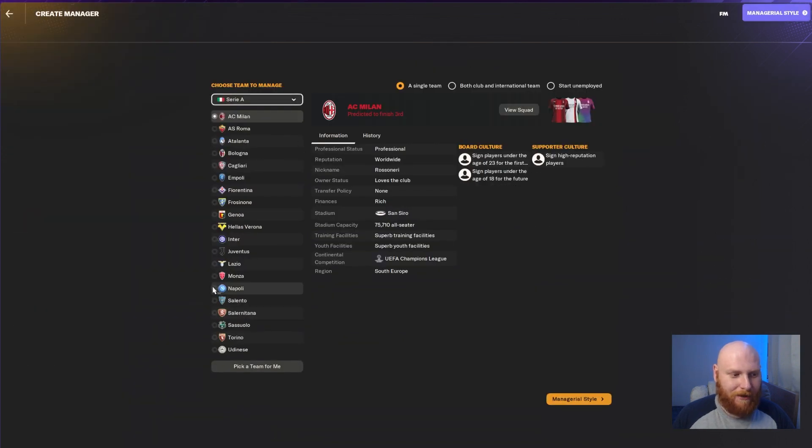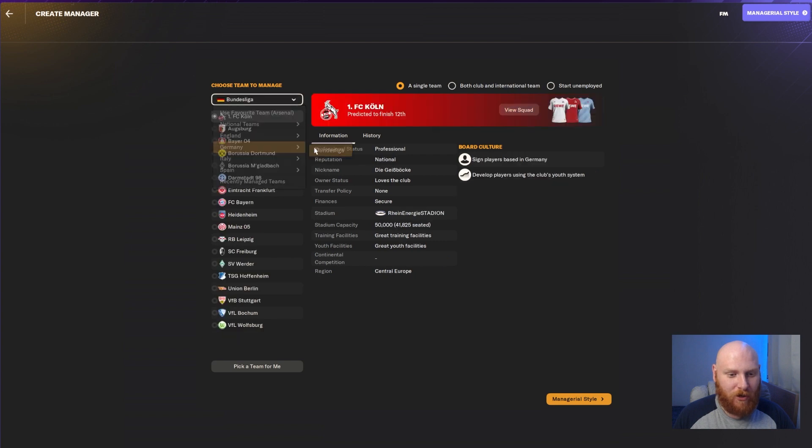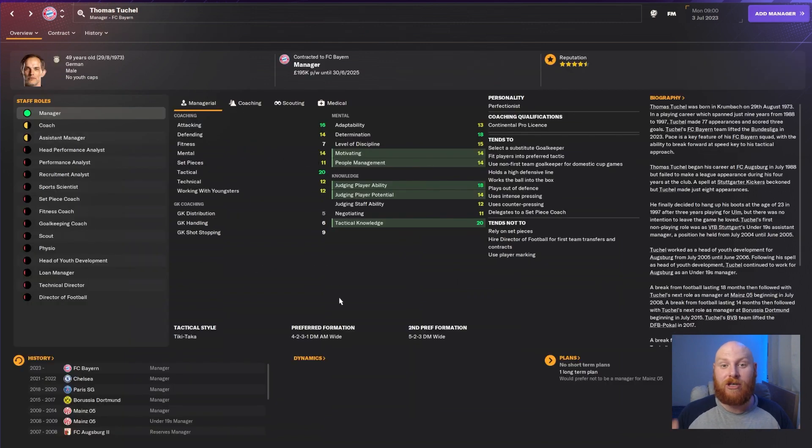Let's check Serie A — no more Parthenope or Brianza; you've got Monza and Napoli. And finally, let's check if Thomas Tuchel is now known as Thomas Tuchel — his name has changed successfully.